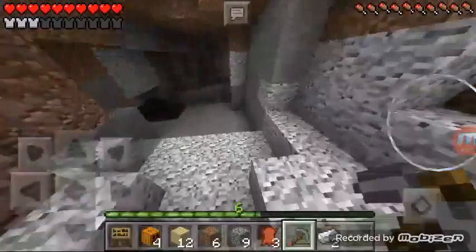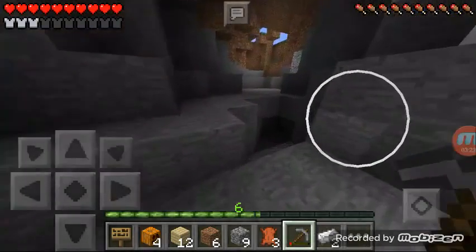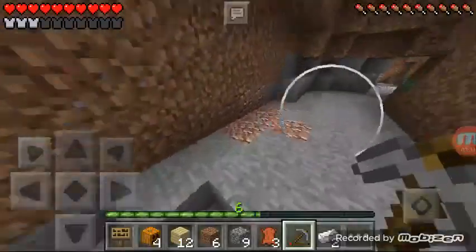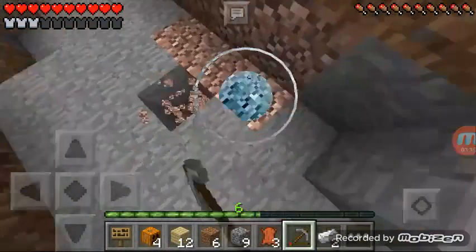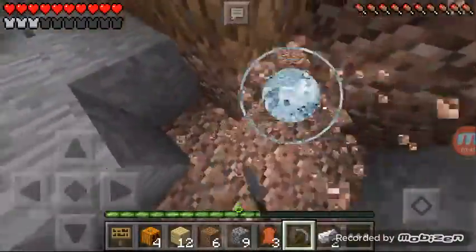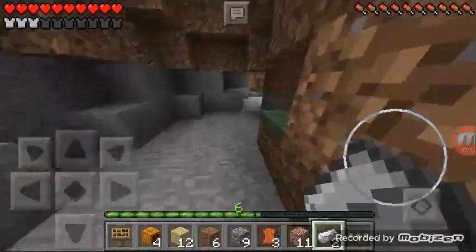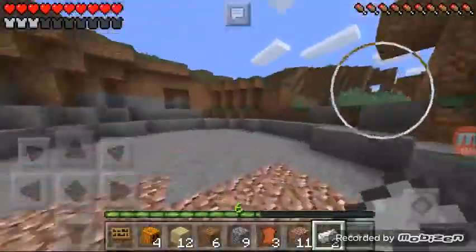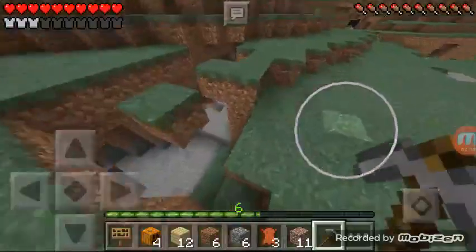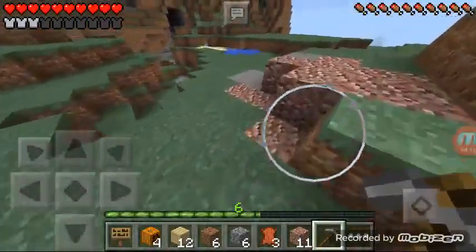Let's see if we can find more parts of the cave. Here's a part — leads nowhere. What about down here? Leads nowhere. I want to mine up this block, I quite like it, I think it would make a good decoration. Does anyone else like this block or is it just me? Oh man, my pickaxe broke — at least I got 11 pieces. We're gonna have to go back and make a new pickaxe.